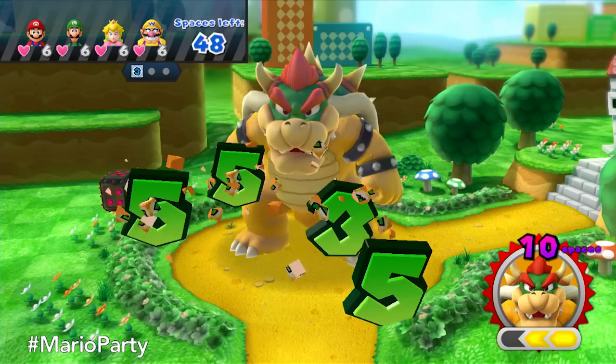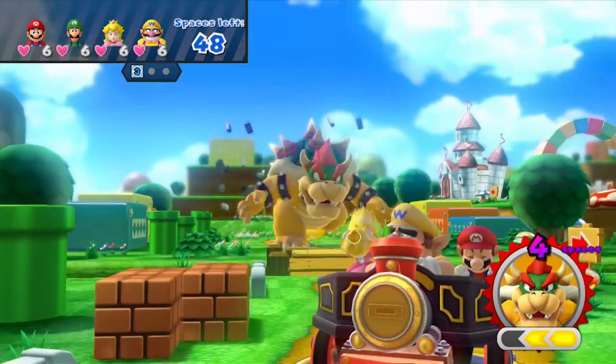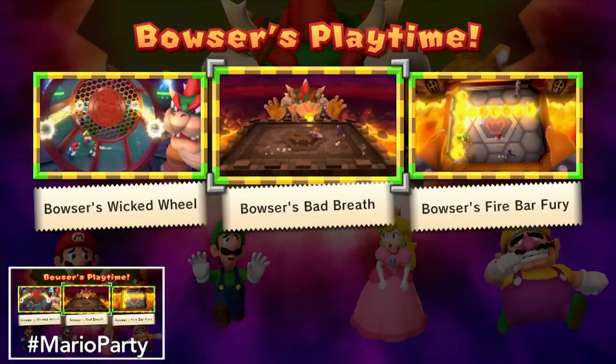There is a spot that you can land on where a character will come and give you a few extra dice. That's pretty fun. Now I get to force you into my world — I like how politely Princess Peach is running; she's got her dress. Since I'm forcing you to play a minigame anyway, which one do you guys want to play? I like Bad Breath and Fire Barf. Fire Barf — awesome. This one's the most fun for me. Now you're going to look at the gameplay here.